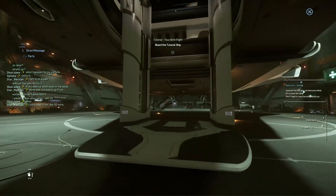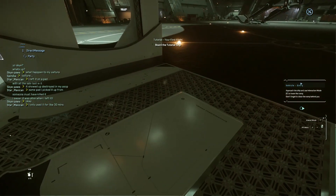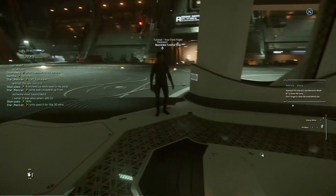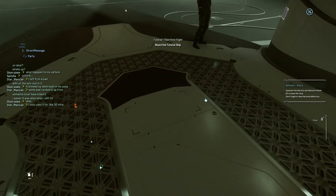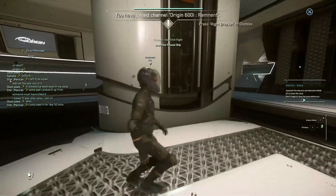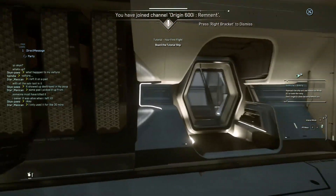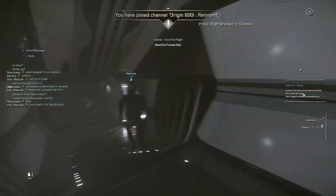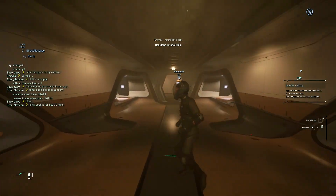You know how in some games where they model ships and it looks like shit, or it looks decent but nothing like this. I don't know if I've been on this ship before. I think we have. I don't recognise it but... I know this game doesn't have any ray tracing but the lighting is still really good.